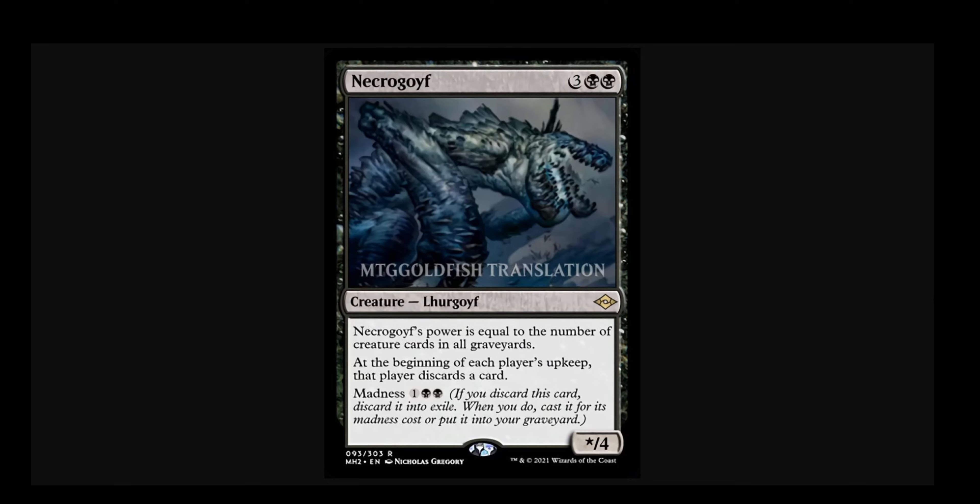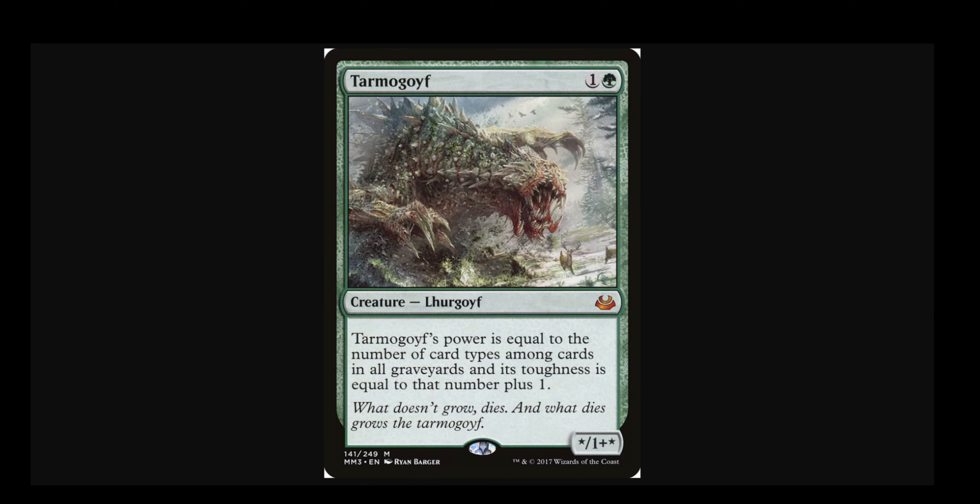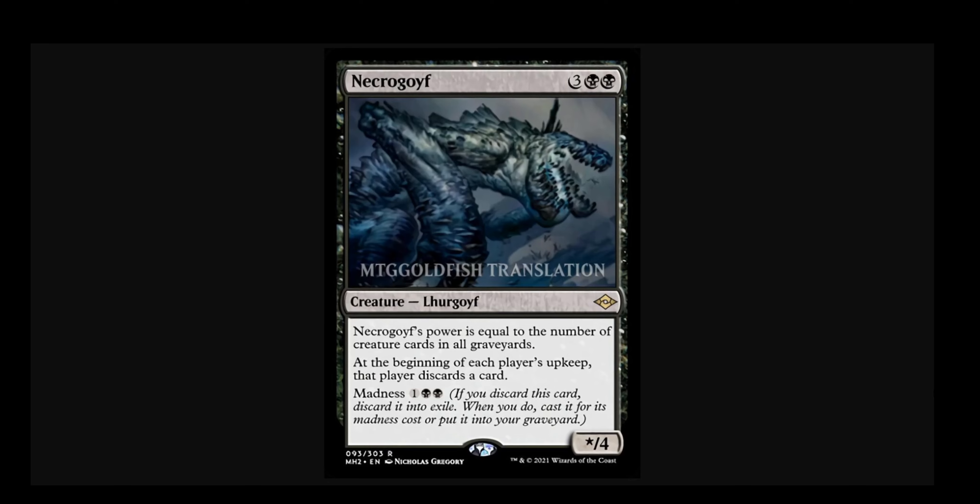Necrogoyf is a little bit more interesting. It's another 5-drop — we hate to see that. 3 generic and 2 black gets you a Lurgoyf that has a */4 stat line. The star is its power, and the power is equal to the number of creature cards in all graveyards. The stat line is actually less impressive than it probably looks at first glance. The average Tarmogoyf as a 2-drop is a 4/5 in an average game; we're looking at maybe like a 2/4 or 3/4 in an average game.